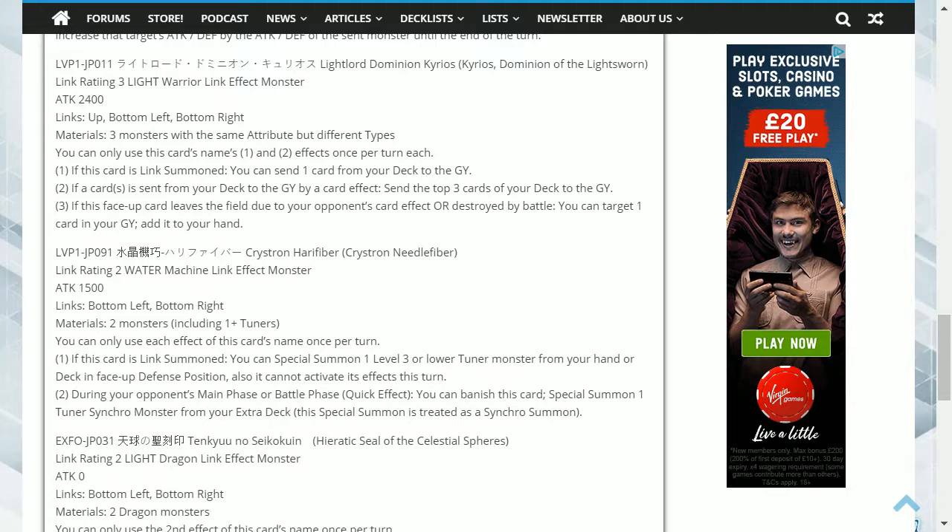The next card is Krios, Dominion of the Light Swarm. This is a Light Warrior Link 3 monster, with link points pointing up, bottom left, and bottom right, and it has an attack stat of 2400. It requires three monsters with the same attribute but different types.